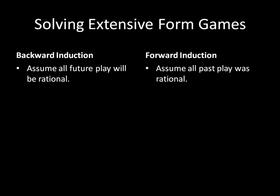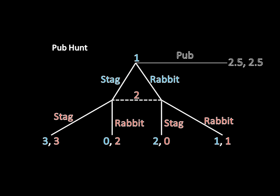So let's solve the Pub Hunt. Let's begin by assuming that Player 1 does not choose to go to the pub, so Player 2 has a chance to move. She doesn't actually observe whether Player 1 is hunting a stag or a rabbit — all she sees is that Player 1 is hunting something. Player 2 is in a bit of a dilemma: we know that if Player 1 is hunting a stag, Player 2 would rather hunt a stag, since 3 is greater than 2. But if Player 1 is hunting a rabbit, she'll want to hunt a rabbit as well, since 1 is greater than 0. So what Player 2 does is completely dependent on what Player 1 did, but Player 2 doesn't actually observe this.